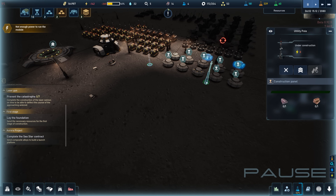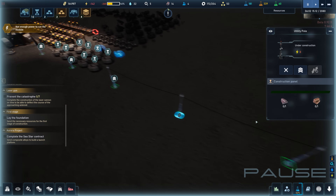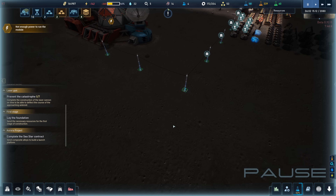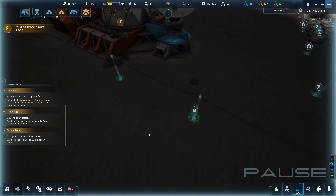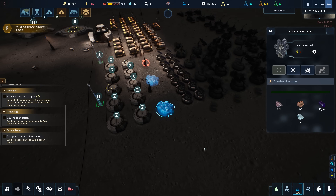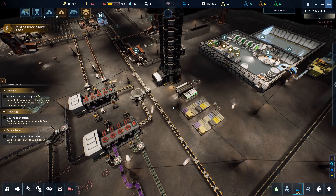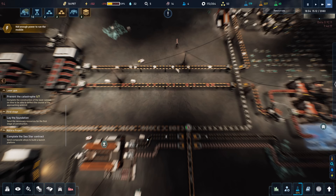Getting additional batteries, getting additional solar — all of that is definitely required. So it's a good thing we're working on that now. I want the expedition center running so I can do this. Let's do it this way. See if they can go ahead and build these things. It's also going to be daytime pretty soon, so we'll prioritize those solar panels as well.